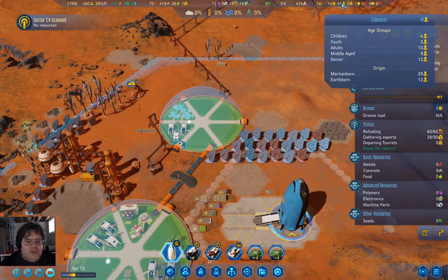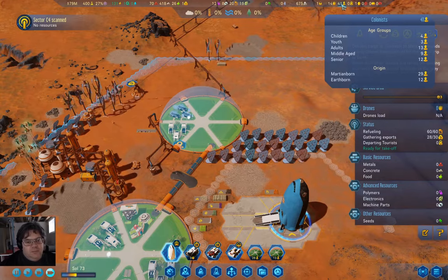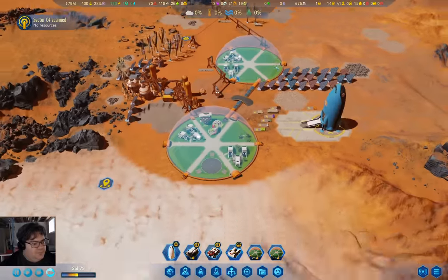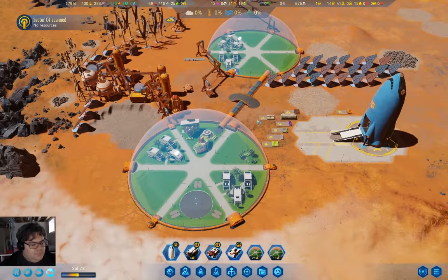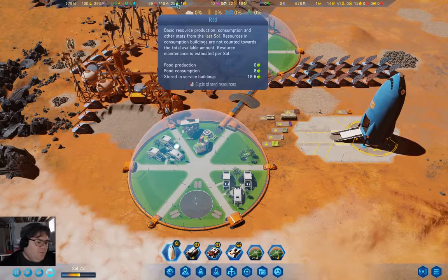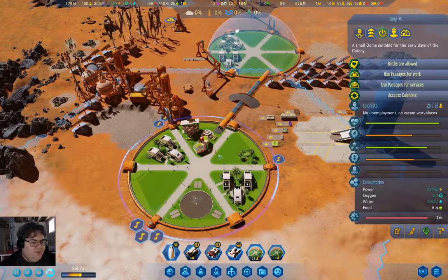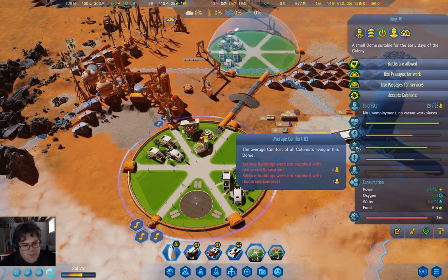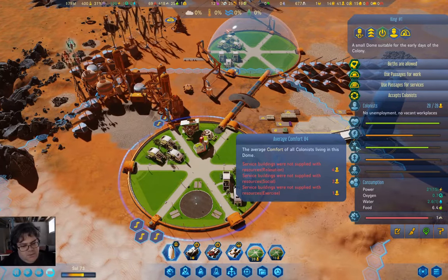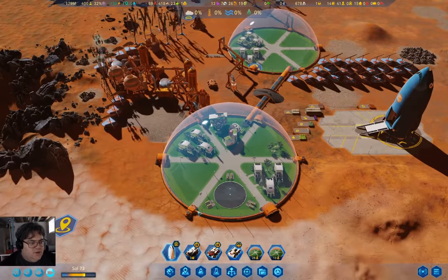We have four children now. Still just 12 seniors — and that's fine. I might need to chuck in a second farm — that may be the thing I need to do. But we do have a comfort level of 84, so that's pretty good.